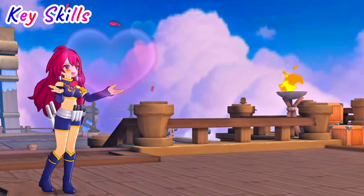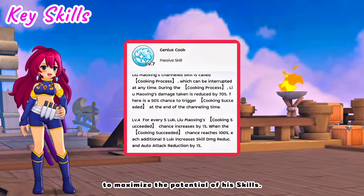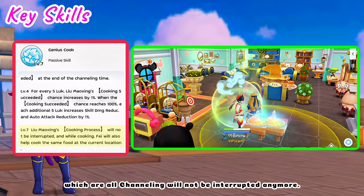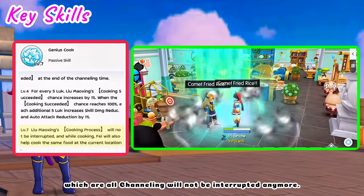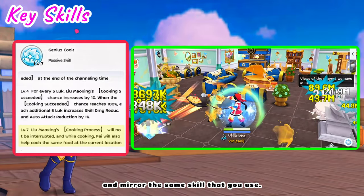First, let's discuss the key PV skills. Lou Maushing needs to have core level 7 to maximize the potential of his skills. Because at level 7, his skills — which are all channeling — will not be interrupted anymore. And then Lanfei will appear at your current location and mirror the same skill that you use.